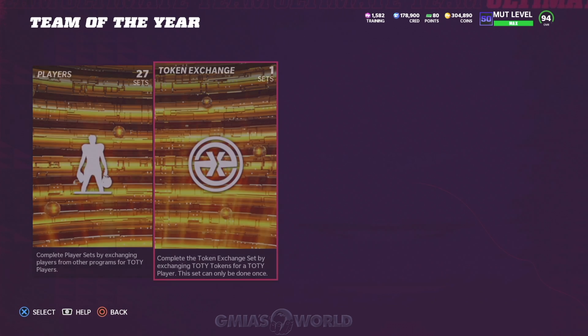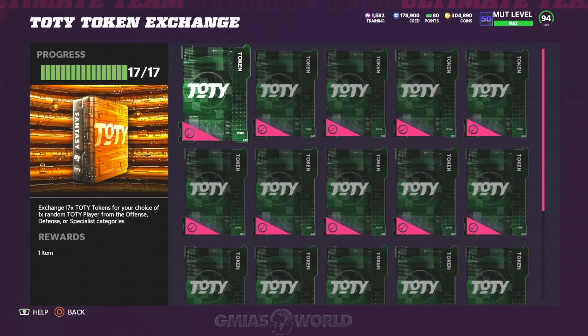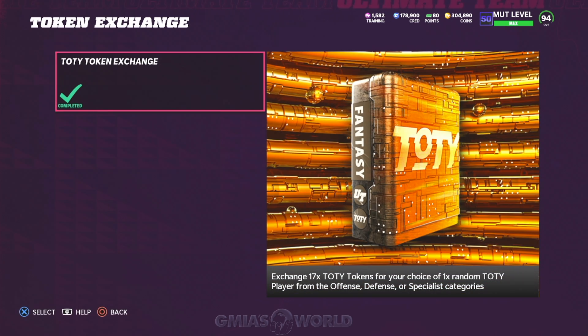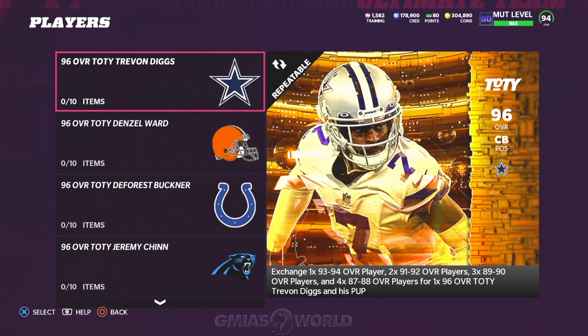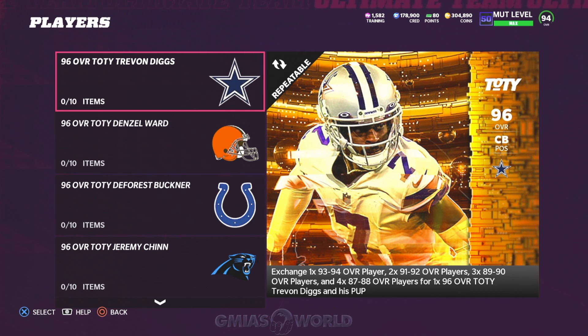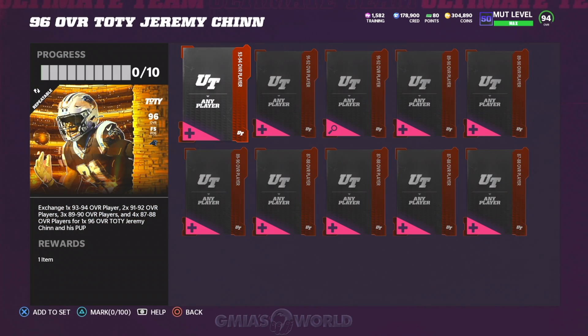Pretty much what I'm going to talk to you guys about right now is the token exchange. Like I said, you should have already received your free player. If you have all the Team of the Year and Team of the Week tokens — if you don't, you kind of dropped the ball on this one. It's going to be kind of bad for you going forward. What I'm going to show you guys now is the cheapest way, and it's very unique throughout this whole entire process with all the cards and packs we've been getting.